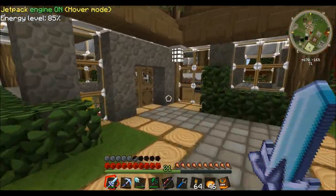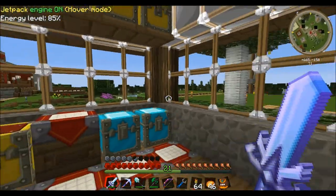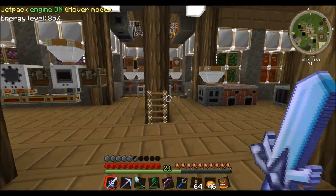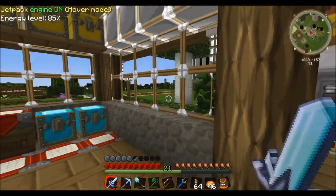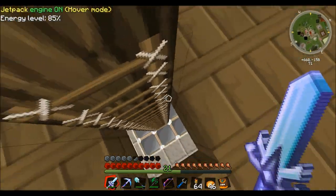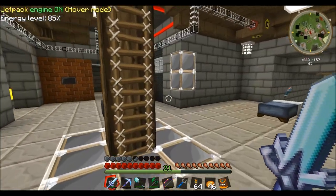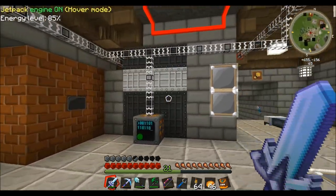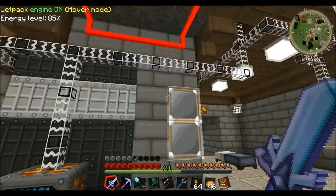Hey guys, back playing FDB episode number 25. I'm going to make one of these things - I've already made the implosion compressor, already tested it out, and I'm just going to rebuild it with you guys just in case some of you don't know how to set this up. It's a little bit different than setting up the industrial blast furnace but somewhat similar.